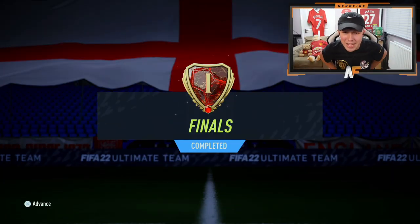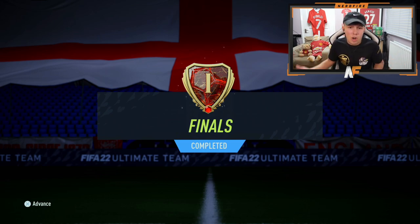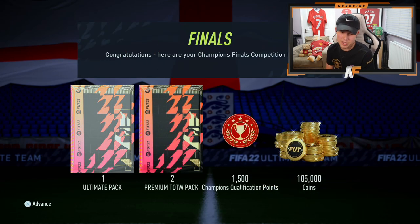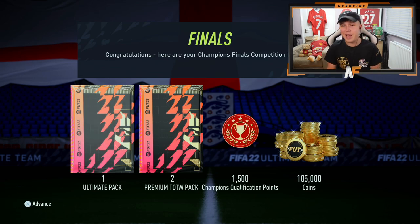As you can see I managed to finish Rank 1 - we went 16 and 4, got it in our last game. Obviously only 20 games this year, so it's a little bit different. It's only the first weekend league, it might be fairly easy to get Rank 1. Player picks are still broken at the moment. What we get for Rank 1 is an ultimate pack, two premium Team of the Week packs, 1,500 qualification points, and 105,000 coins - which is pretty solid.